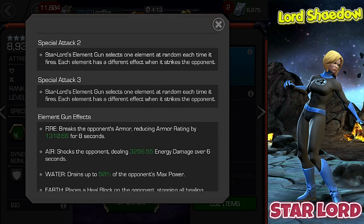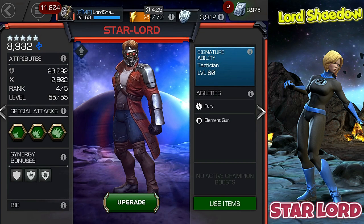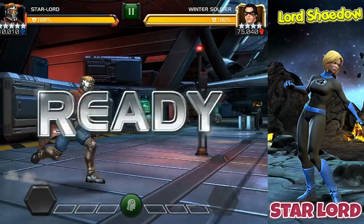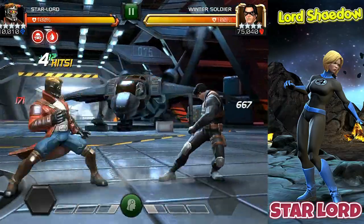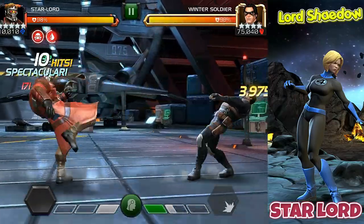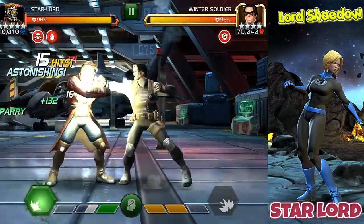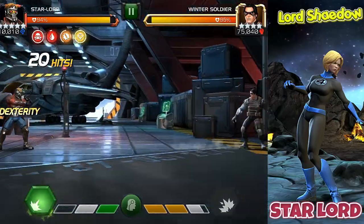Basically, the higher your combo meter, the more damage Star-Lord does. And when you fire off an attack like his special two or his special three, that gun does a random effect. That's pretty much Star-Lord in a nutshell. He doesn't have any real utility — his main thing is damage. So in this fight here, it's the first of two fights. I want you to just look at how his damage ramps up.